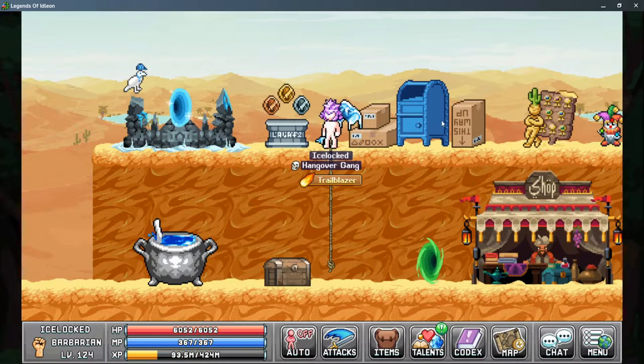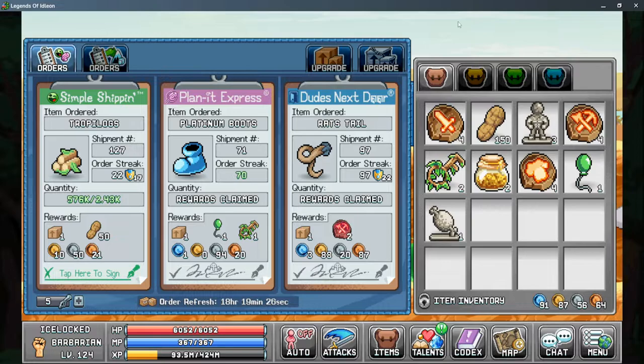Once you gather your five boxes you will be able to unlock the post office, and the main screen looks something like this. There's a lot of information here, but let's break it down. To begin with, you have three companies that require different themes of materials.